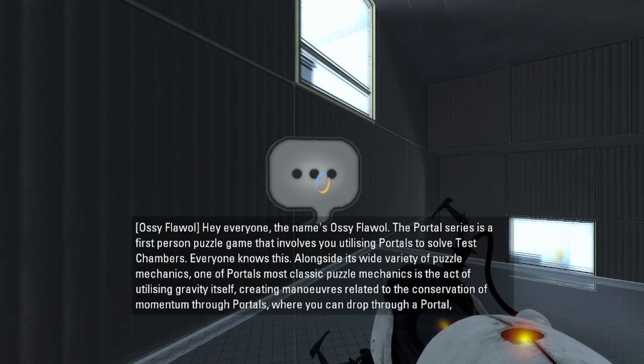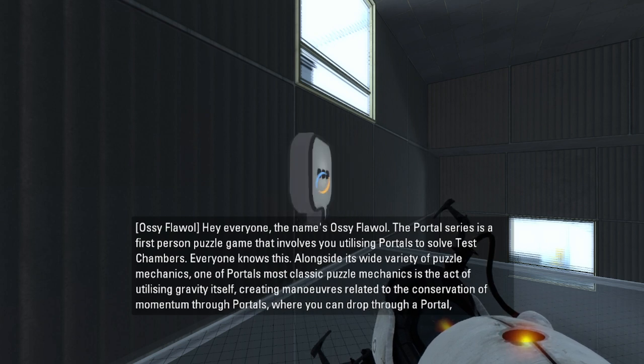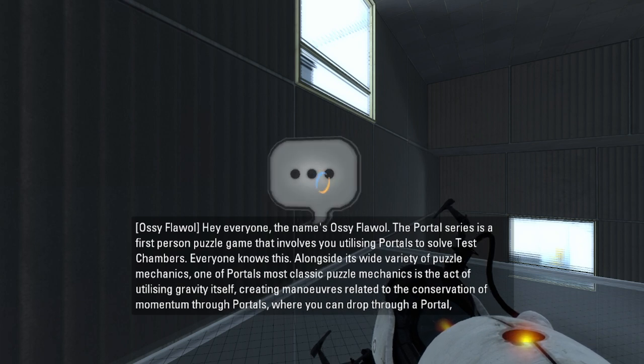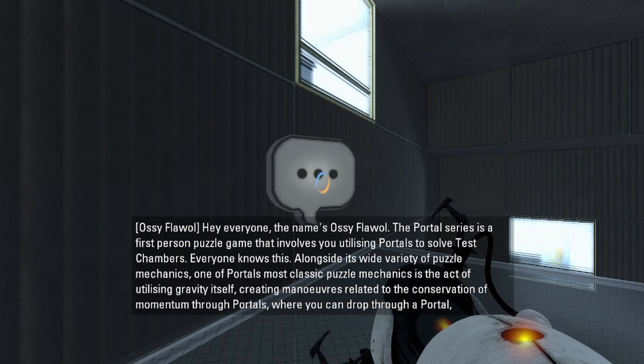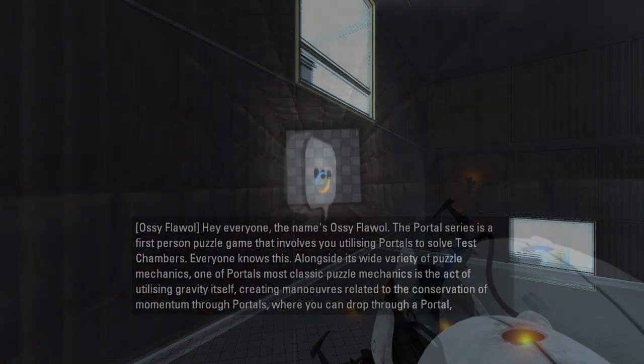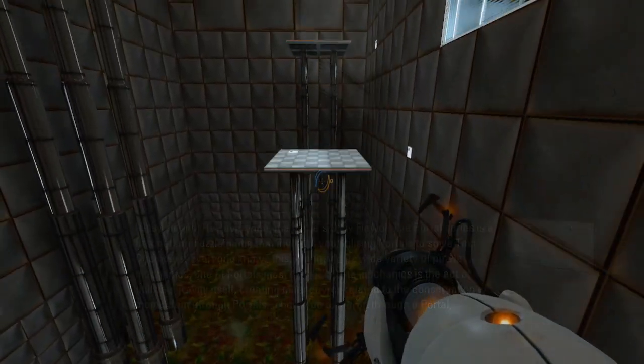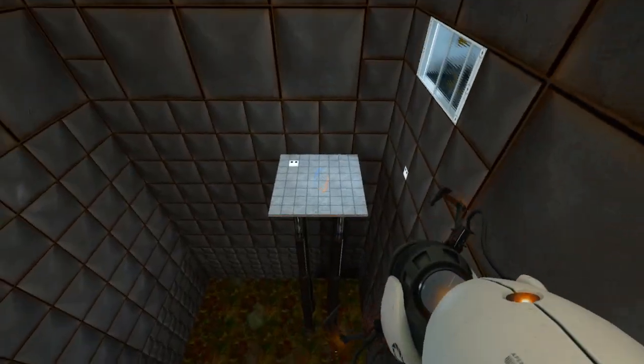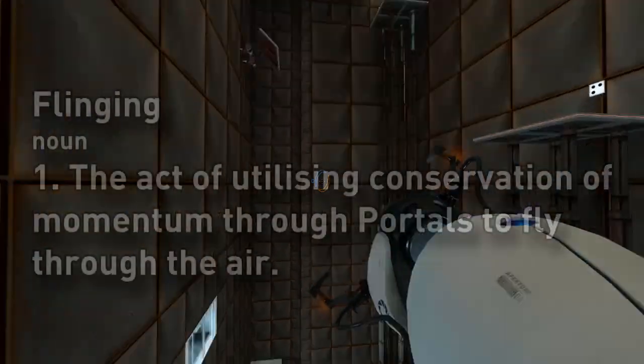The Portal series is the first-person puzzle game that involves utilizing portals to solve test chambers — everyone knows this. Alongside its wide variety of puzzle mechanics, one of Portal's classic mechanics is utilizing gravity itself, creating maneuvers related to conservation of momentum through portals, where you drop through a portal and come spinning out the other end at the same speed to launch yourself through the air, creating what is known as the iconic flinging.